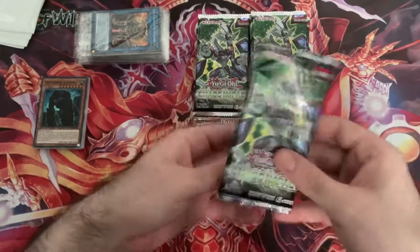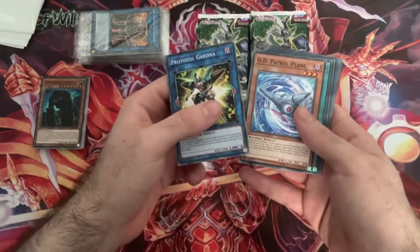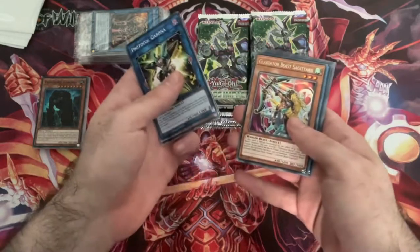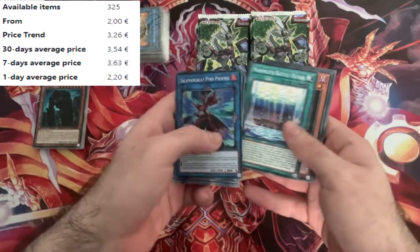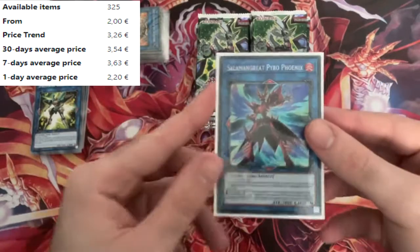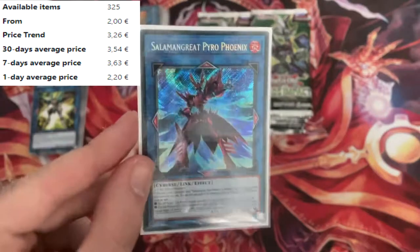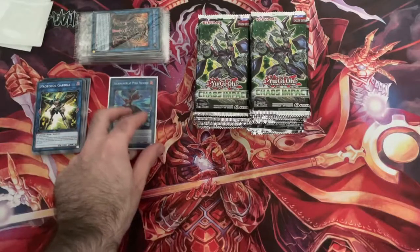This would technically be one of the Special Editions. We've got Protocol Gardener, D.D. Patrol Plane - I almost called them Dedede's - Watt Train, Gladiator Beast Sagittari, and oh - there's our first Secret Rare: Salomon Great Pyro Phoenix. Not the best Secret Rare, but it's a Secret Rare, so we're just going to sleeve that up. The price will get popped up on screen. Look at how beautiful that is - always love Secret Rares. They're not worth much but I'll put the price on screen.